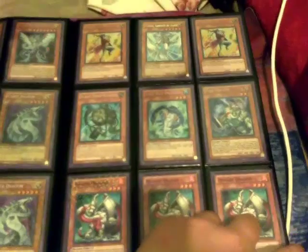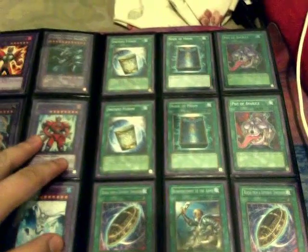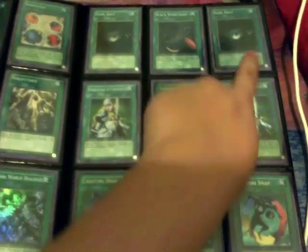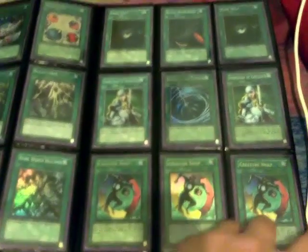These are Duel Terminal and fusions. Down below our supers — these three are common, that's a rare, common, super. These three are rare. This whole page is super. That's an ultra Destiny Draw. Top three are supers, these two are super, that's an ultra MST, ultra Creature Swap.